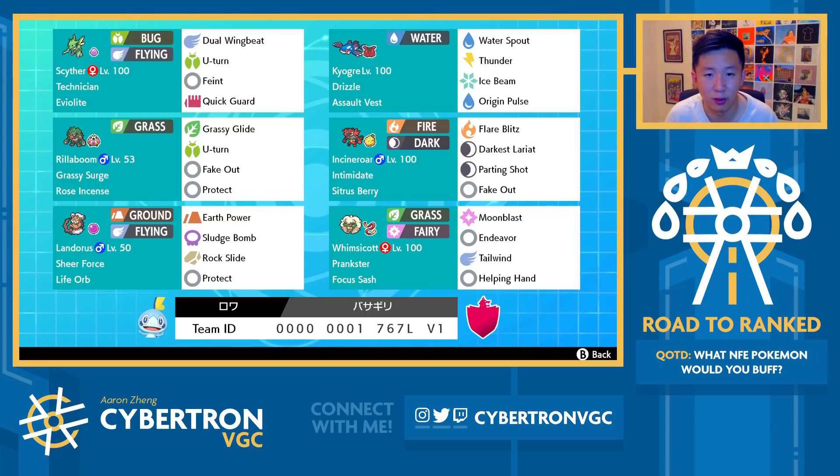A lot of Kyogres in the format currently don't run Thunder — you want to run Water Spout, Origin Pulse or Scald, Ice Beam, and then Protect. But with an AV variant, we can fit Thunder onto it, which is sweet. Thunder is really helpful against opposing Kyogre matchups because you could just go Whimsicott Kyogre and Helping Hand Thunder into opposing Kyogres, for example. That's it for the team breakdown.